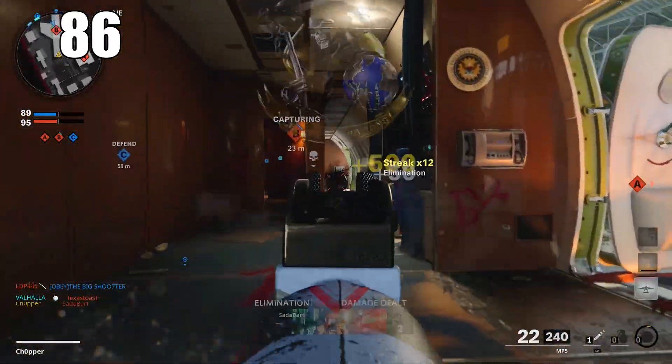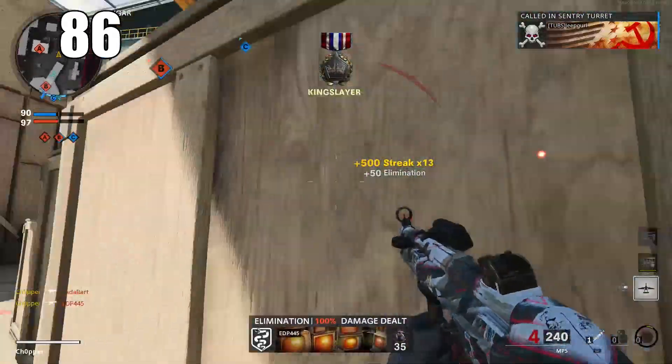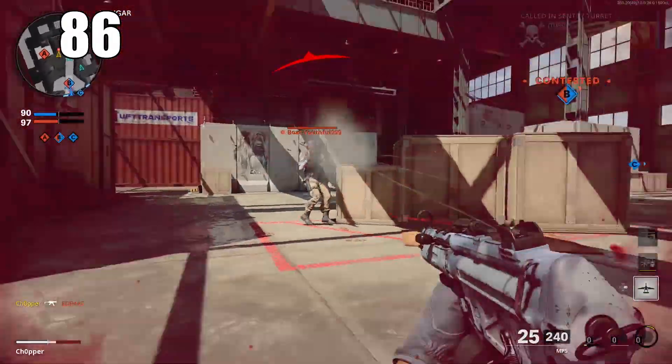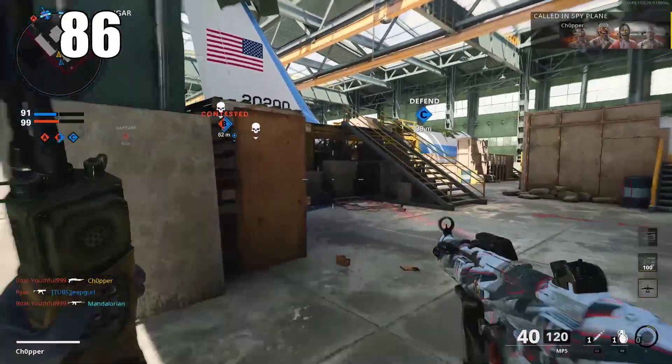Number 86: remember to use your wild cards when creating a class. A lot of new players completely forget to do this, and they're very valuable. Some wild cards allow you to attach more attachments on your primary weapon, or pull multiple perks from a certain tier. They're really, really helpful.